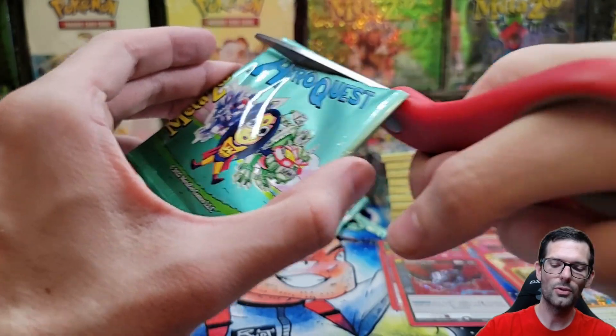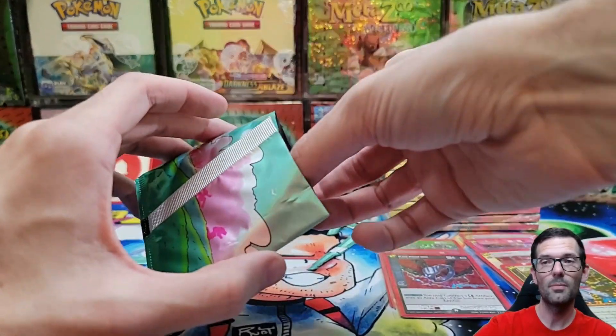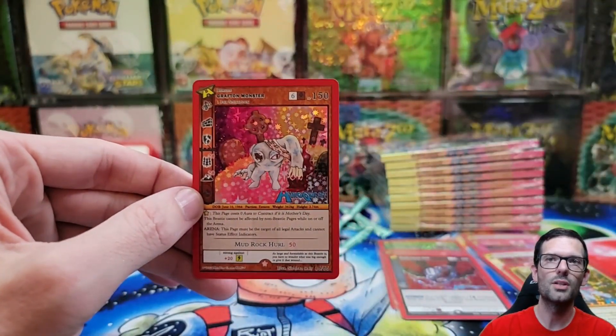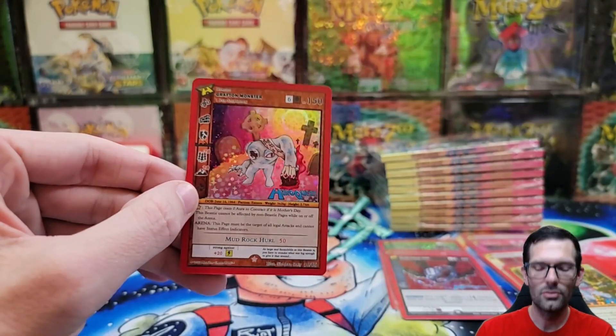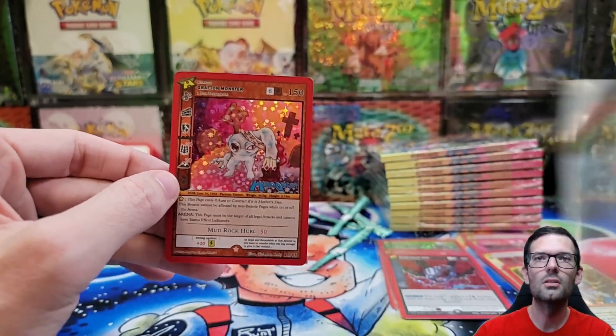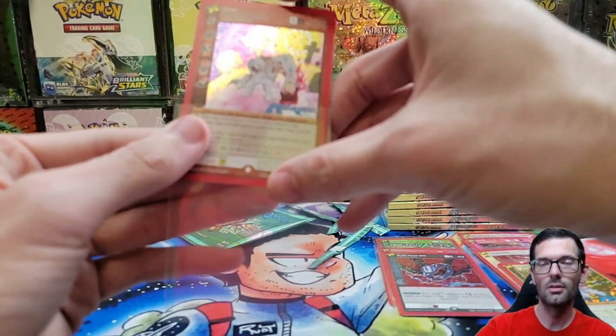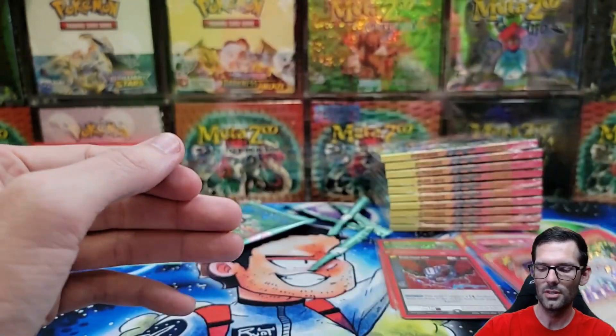How has your guys' pulls been? Let me know if you picked this up. Have you been a victim of clumping, or has it been pretty good? Did you get your mothman? Oh - we got a Grafton Monster! Ooh, missing a hand or something - he was all messed up. Very nice.